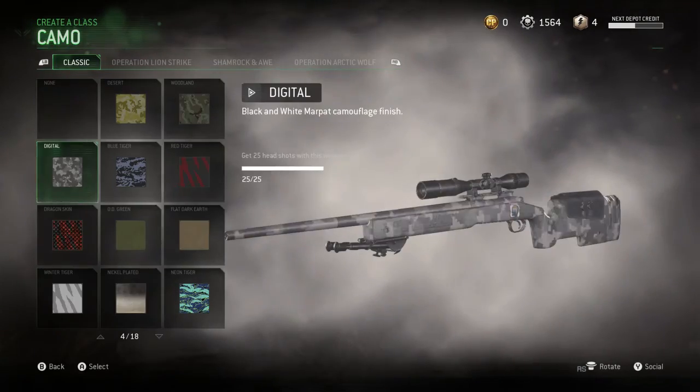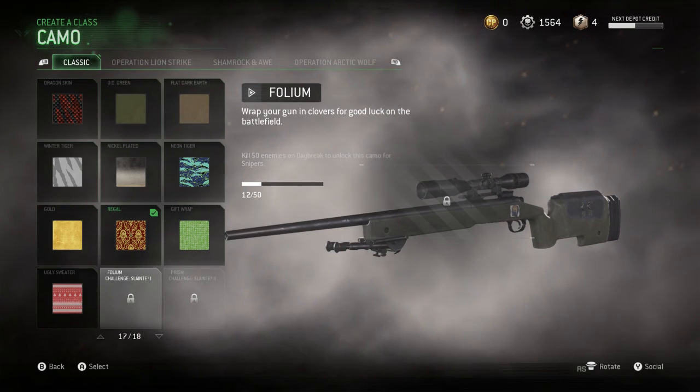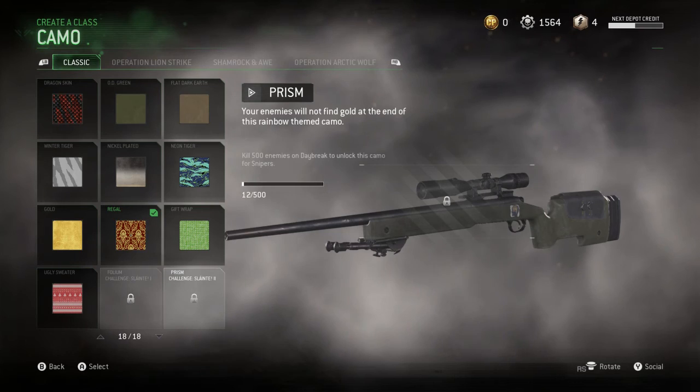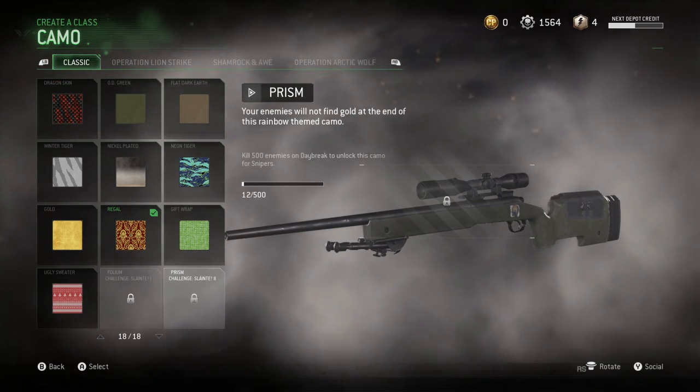Going down to the snipers: you have to kill 50 enemies on Daybreak to unlock the Folium camo, and then you've got to kill 500 enemies on Daybreak to get Prism. So obviously a lot more work there.